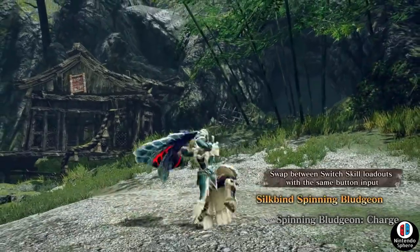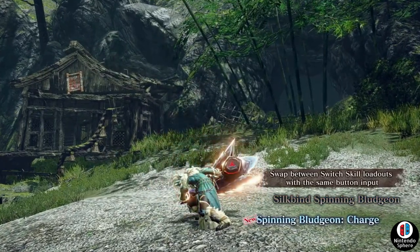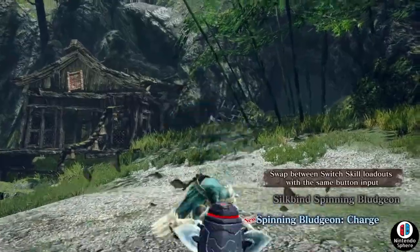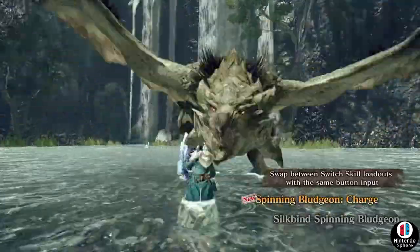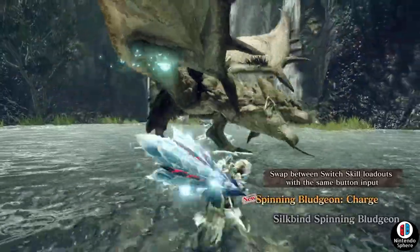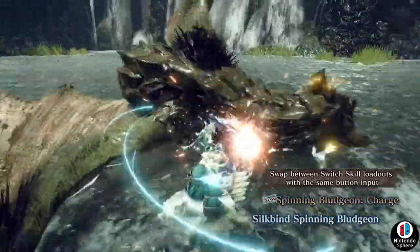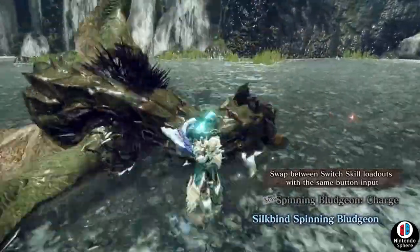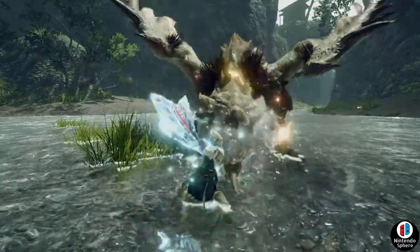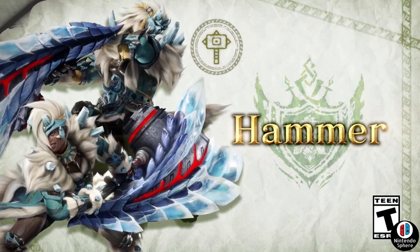The second switch skill they showcase is called Spinning Bludgeon Charge, which is very similar to the Silk Bind Spinning Bludgeon already in the game. With the Silk Bind Spinning Bludgeon you charge up, spin three times, then do the hammer uppercut. The Spinning Bludgeon Charge does two to three spins then an uppercut with a kind of backhanded hammer strike forward. They then combo both together to get KO damage easier onto the Rathian.